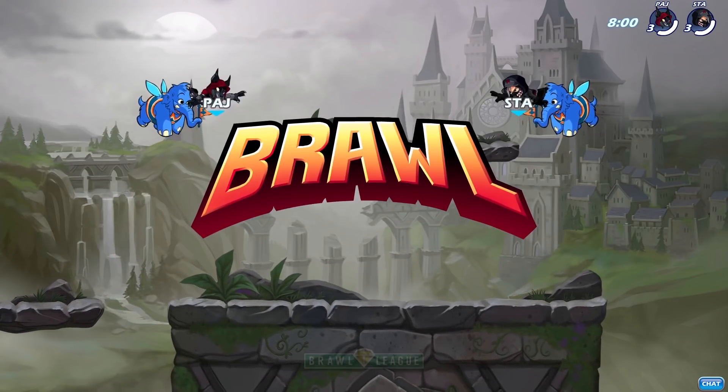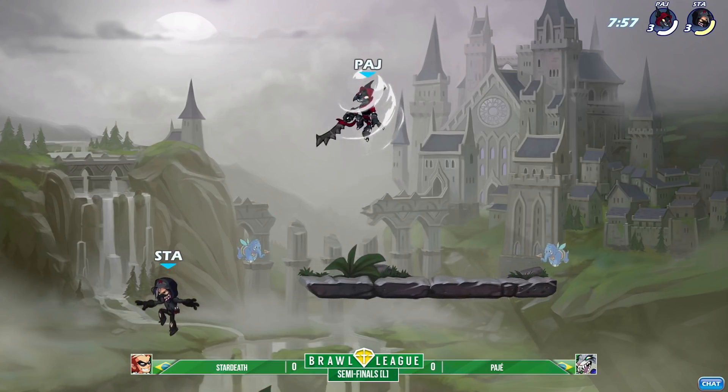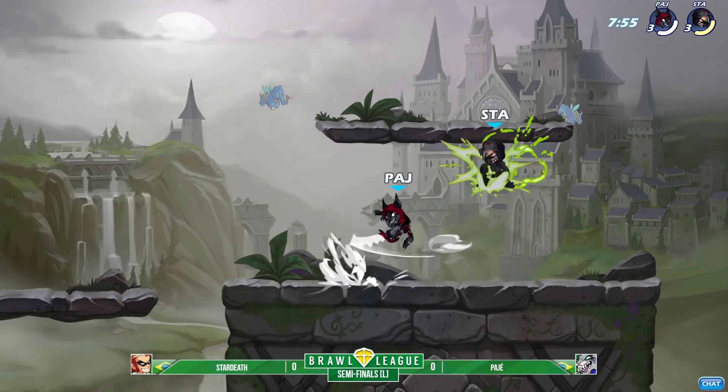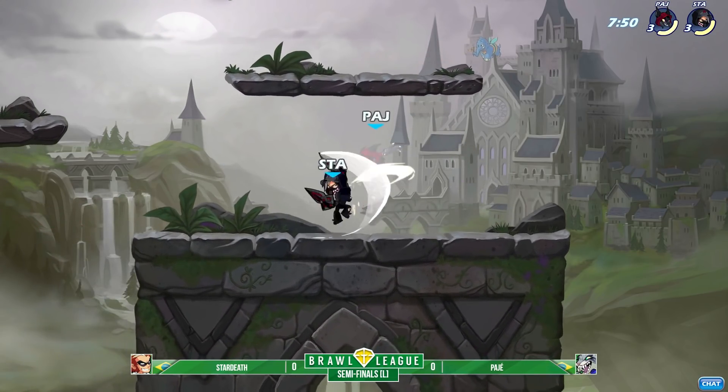Mammoth and Blackguard are two very solid maps, kind of unique in that they have the floating platform off on the left. Shoutout to Core.